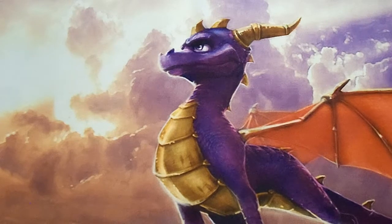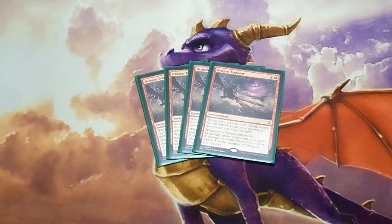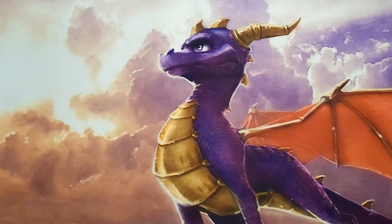For enchantments, the only one we're playing is four copies of Dragon Tempest. It gives all my dragons haste, and just like Scourge of Valkas, every time I drop a dragon I can burn one damage to target creature or player for every dragon I control. More board wipe, more game-ending potential — just a really nice fun card.